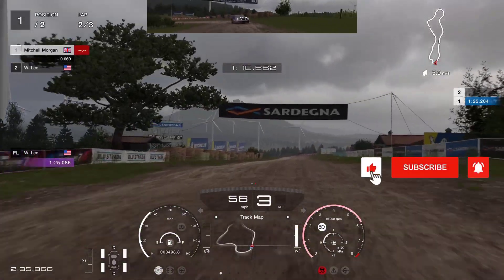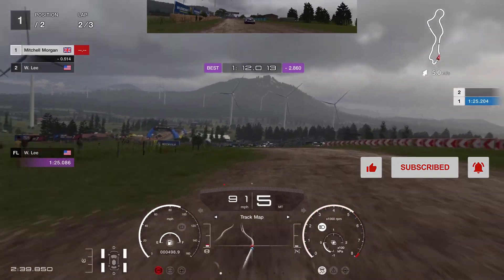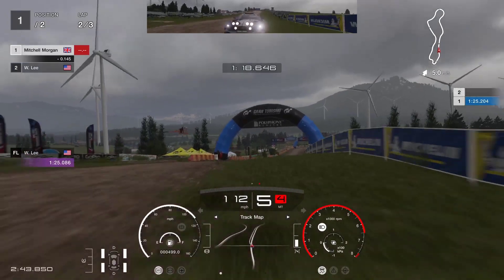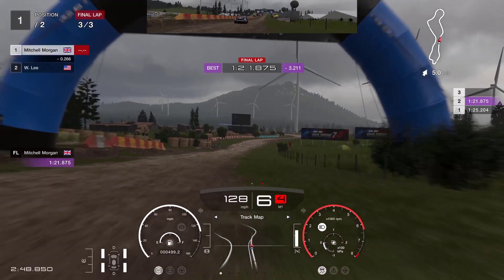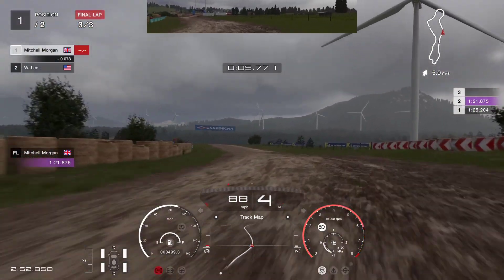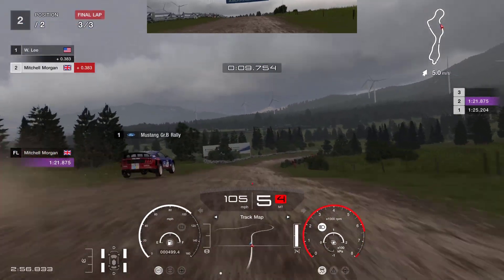Didn't quite get the back end round enough there. So we're going to head off down towards the blue bridge here. Can we get a better jump this time? That's better — not so much air, much more control and straight. And that has enabled us to stay in front of the Mustang as we head down into this first section. But he storms past us.